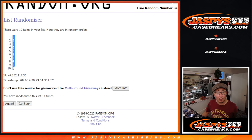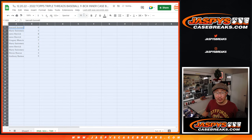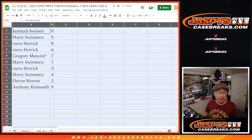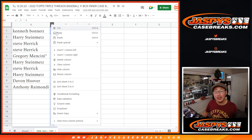So zero gets any and all redemptions for those two teams — Mariners or Rays — including one-of-one redemptions. But the one spot still gets live one-of-ones. Kenneth with zero, Harry with five, Steve with eight and six, Gregory with seven, Harry with one, Steve with three, Harry with four, Devin with two, and Anthony with nine.